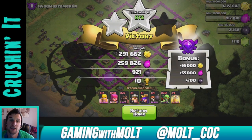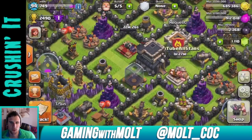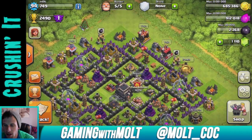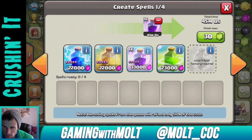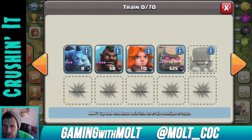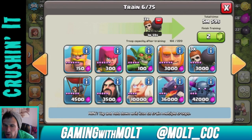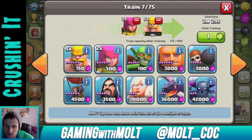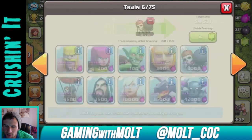Two-star, 10 trophies, really really good loot — I'm definitely happy with that. I know some of you are going to say I should have used 30 or 35 hog riders, whatever, I didn't do it. Let's go ahead and do a go-wipe strategy now. I'm going to train all these guys up — two wall breakers, one two three four five, and then train up our wizards.